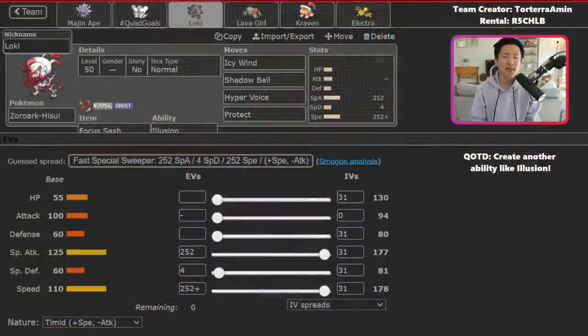Breaking things down, as always rental, pace, and team creator are linked in the description below. The question of the day: if you could create another ability like Illusion, how would you design it? Now, the first Pokemon to talk about on this team is Hisuian Zoroark. This is not an easy Pokemon to use, and piloting this team may be challenging because Zoroark can offer you a lot but can often feel pretty useless.